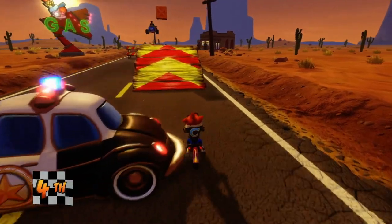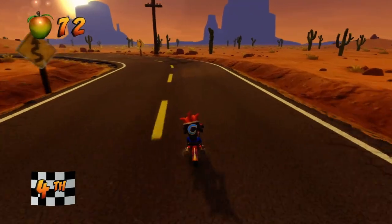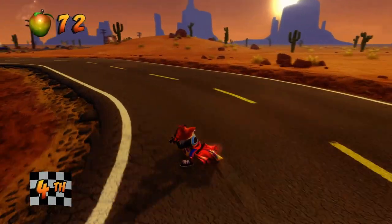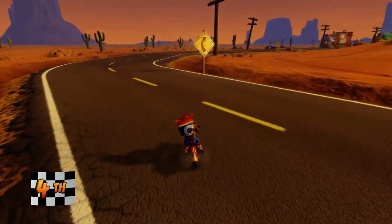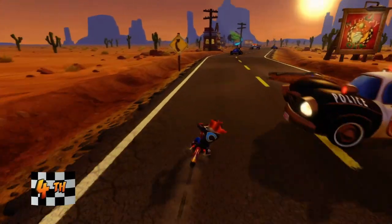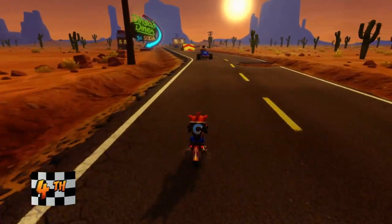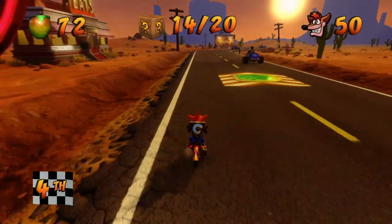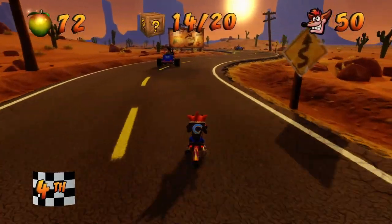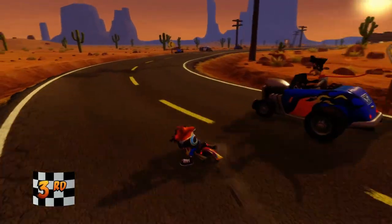Oh — shoot! Get out of my way! That was just dumb on me. Remember, you can also do L2 to kinda brake, which allows you to make it around corners, though it does drastically slow you down, which is a bummer. I don't think we're actually gonna win this race, sadly. We also still need six boxes — where the heck are these boxes? I haven't seen a single box in like a blue moon, man.